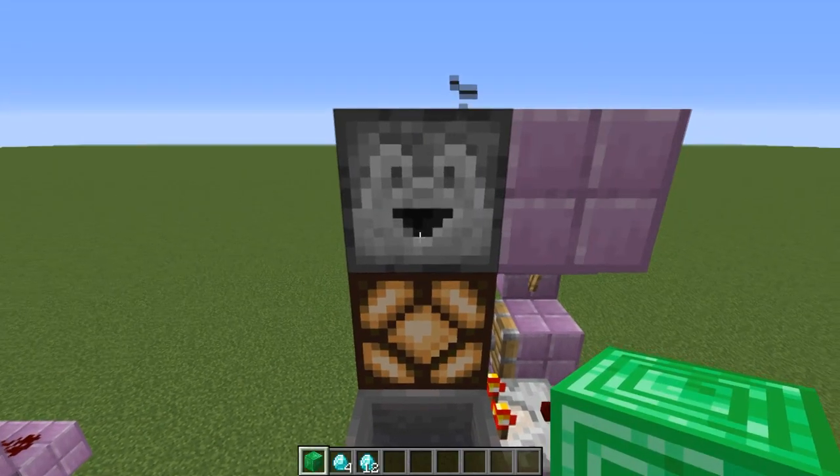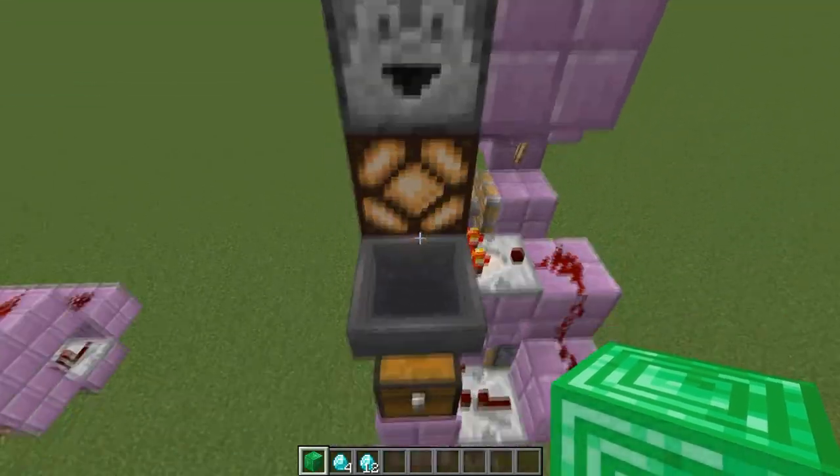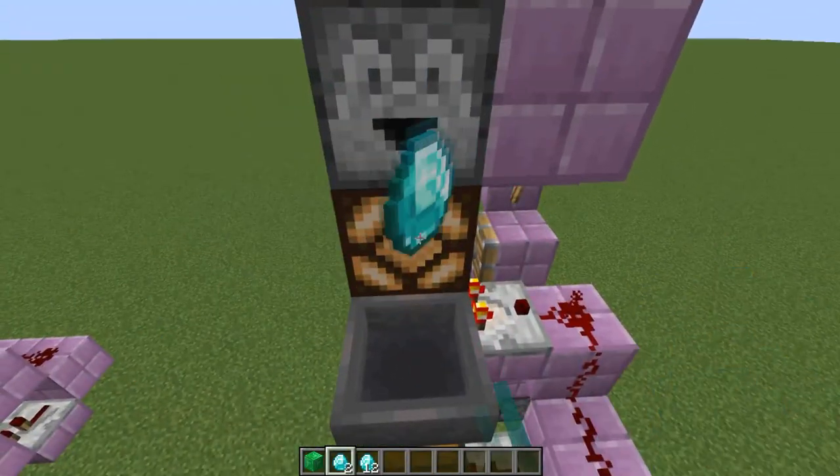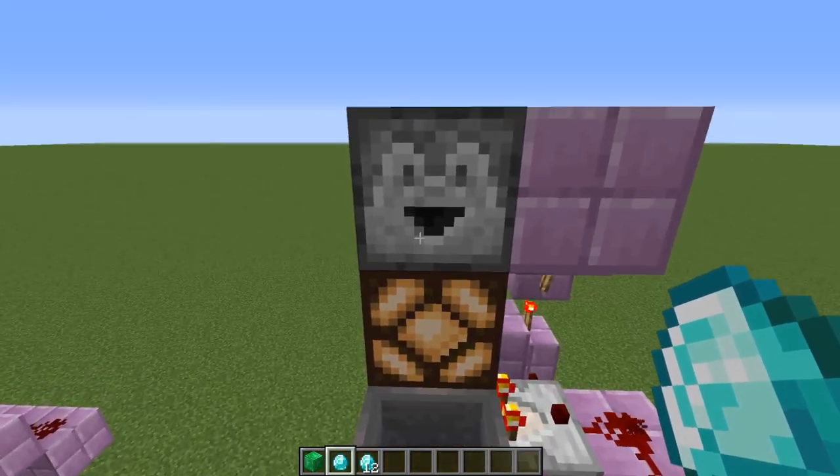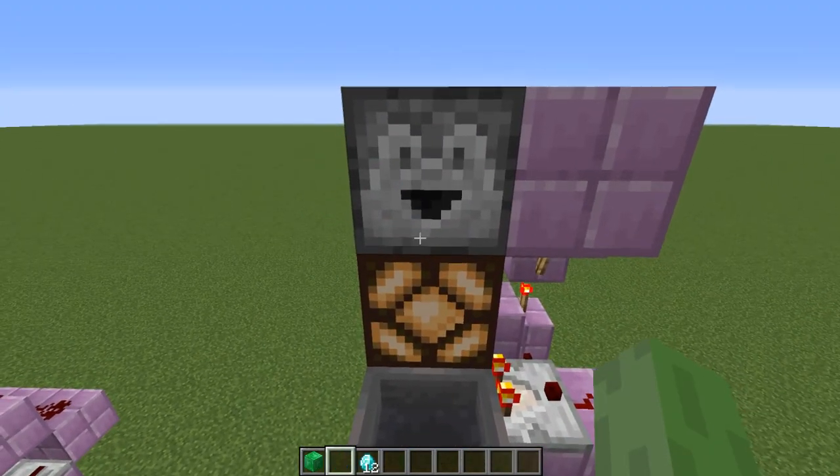As you can see, I can throw all four diamonds at once and get an emerald block, or throw them one by one — and it won't give me anything until I throw in the last diamond.